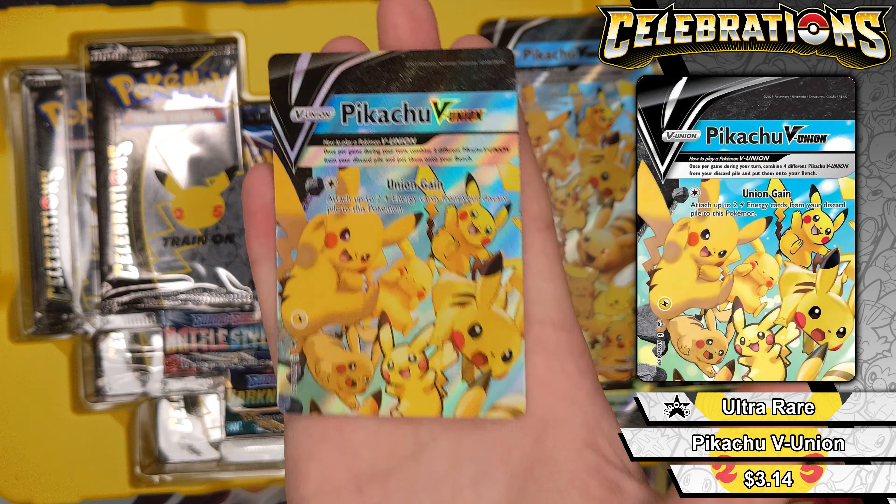Now let's get into the Celebrations packs — that's what you're here for. Nobody cares about the other packs. These are the four-card packs. Code card. Got Xerneas — or however you pronounce it — the tree deer thing from Pokémon Snap, Cosmog, Eevee, and Unown. Those are all holographic but I wouldn't call them hits — we're looking for full arts or classics.